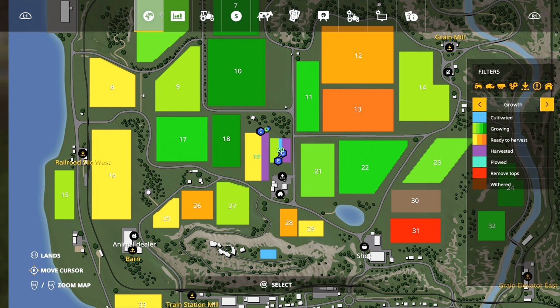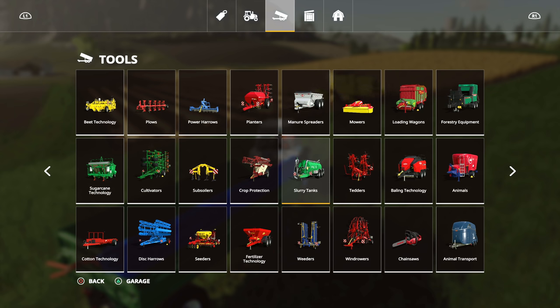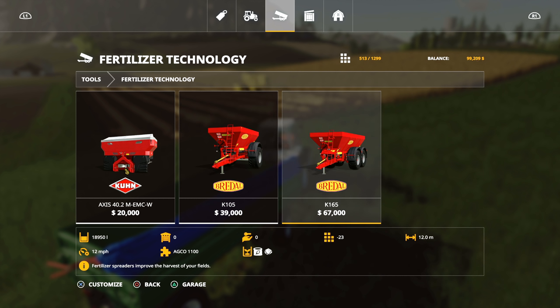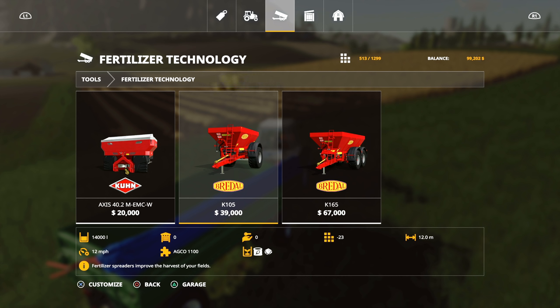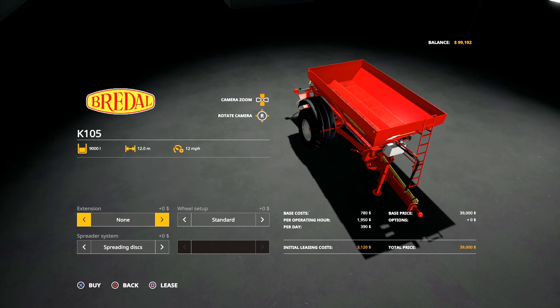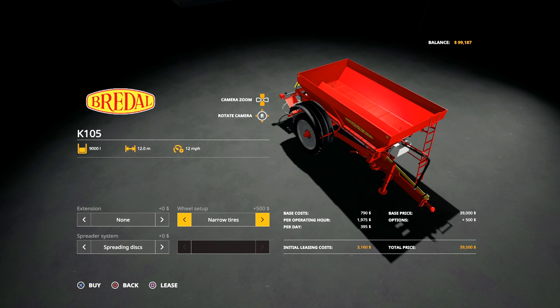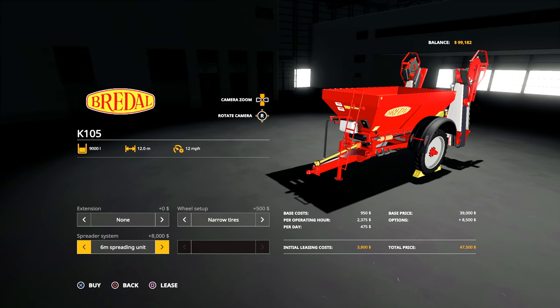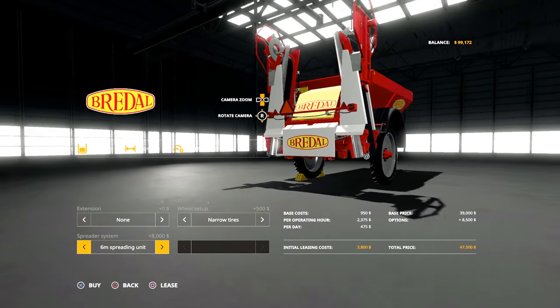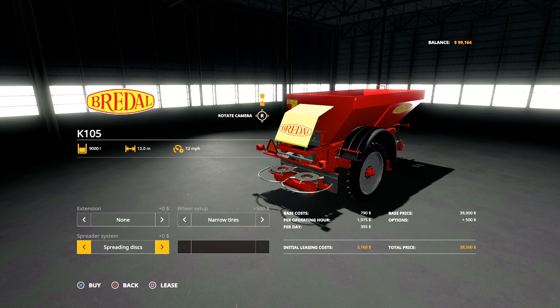There's not much we can do, unfortunately. However, if we go into fertilizer, there's a spreader that does lime. It doesn't list the horsepower requirement, but we're going to have to buy it. What this machine can do is seed and fertilize at the same time. I want to put narrow tires on it. We don't need the big spreading discs — they expand it from a 12-meter to an 18-meter spread, which we don't need. What we do need is the solid fertilizer and lime capability, so we're buying it at 40 grand.